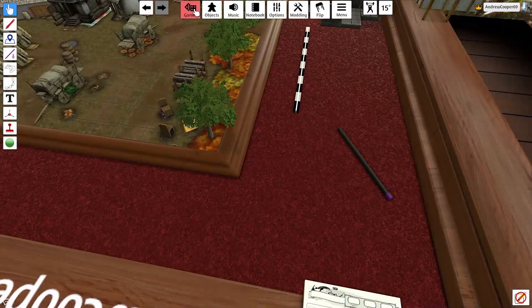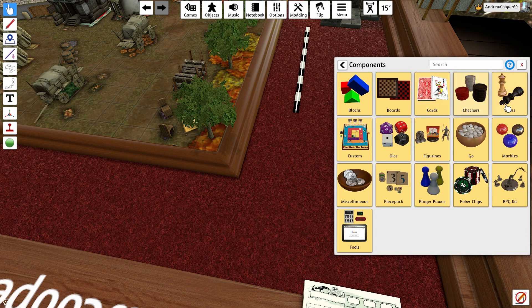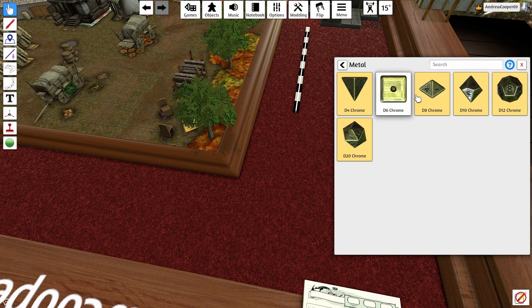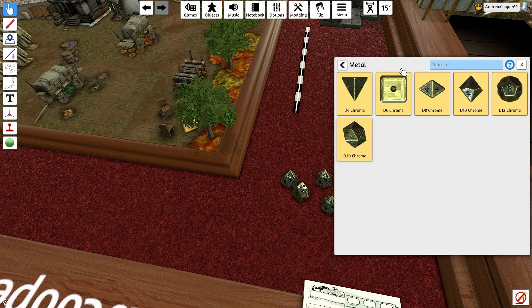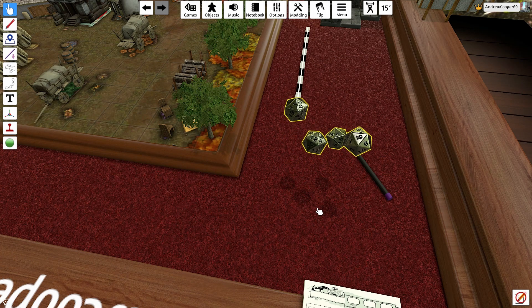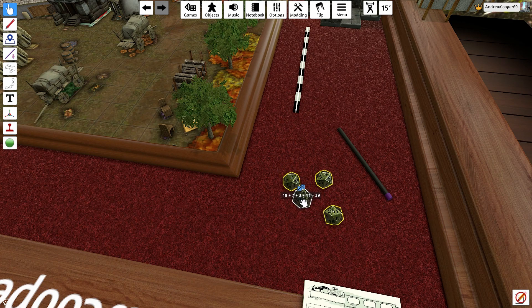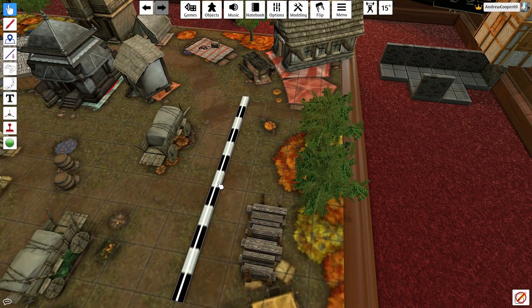You can also add in dice. Go to Components, then Dice — let's go Metal — and you've got all the die types. So for a D20, you can place like five D20s, highlight them and press the R key, and it rolls them all at once. You can hover over with your mouse to see what the total roll is — 39 is not bad.